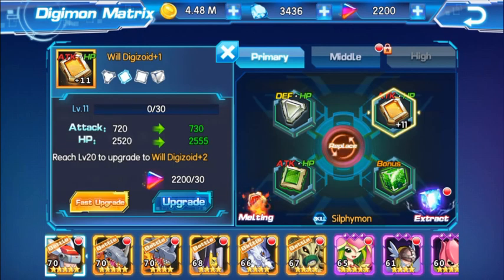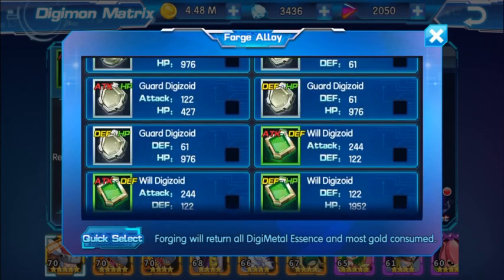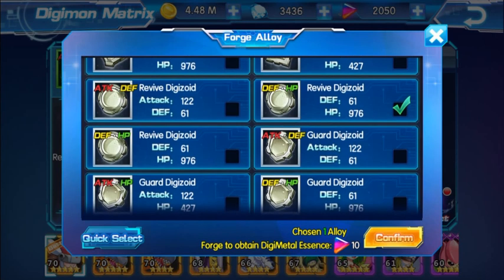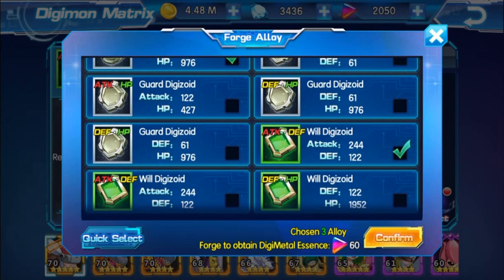To get more metal essence, click on melt and choose DG matrices you don't want. For example, a defense and HP gray matrix — melting one gives 10 metal essence, melting two gives 20. If you go with a green matrix, melting one gives 40 DG metal essence instead of just 10 or 20 for gray ones.